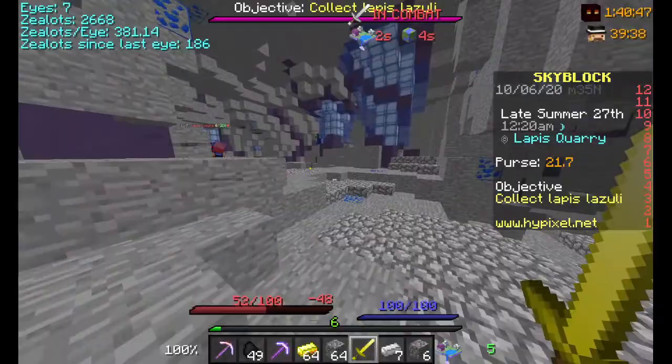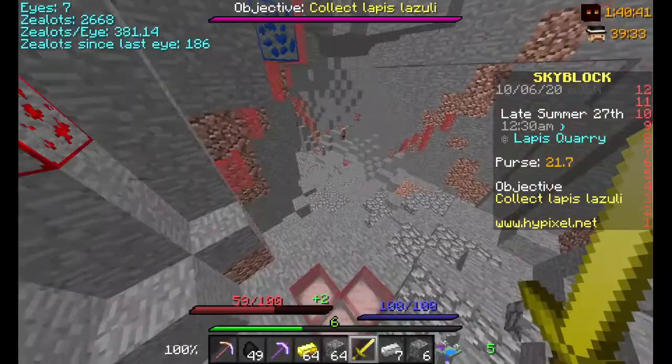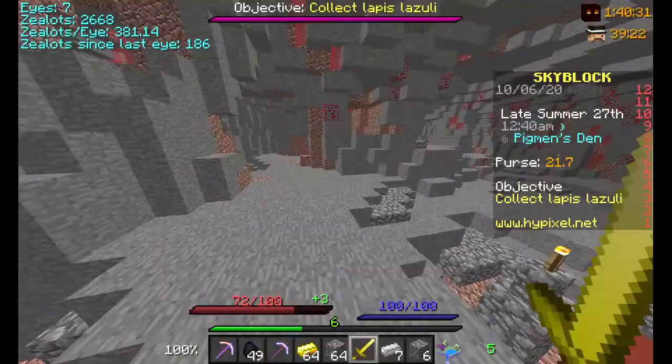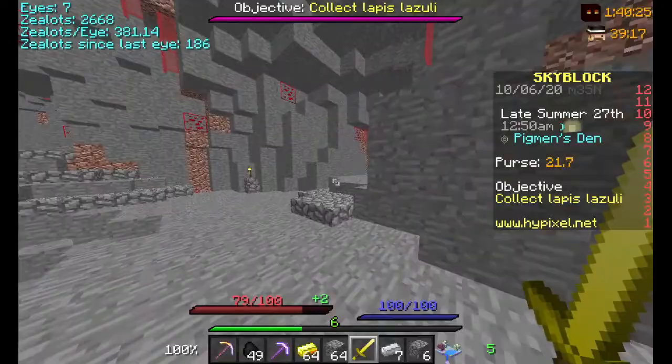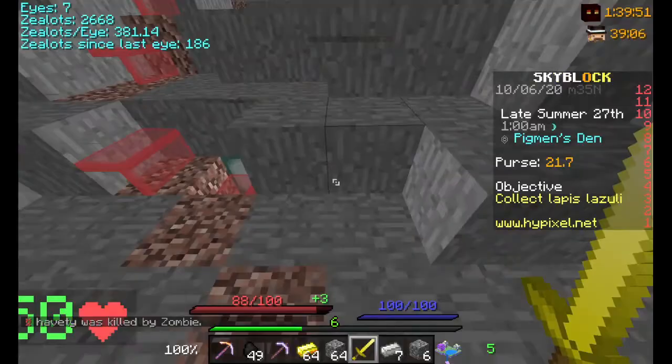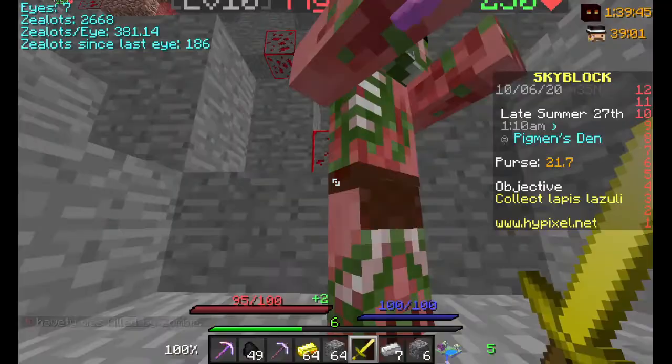After the lapis quarry, head to the pigman's den. Pigman's den is by just going down here. I recommend getting at least an iron sword or undead sword. After you get to the pigman's den, come to where the lift operator is and go down. I do have fullbright and I'll have the texture pack in the description. Make sure you don't harm the pigmen or collect any redstone if you're doing this short term, or else they will shoot fire magic at you.